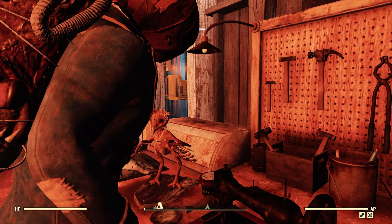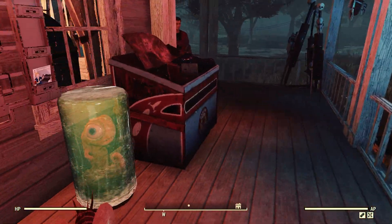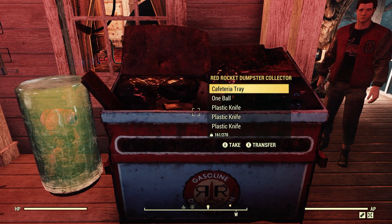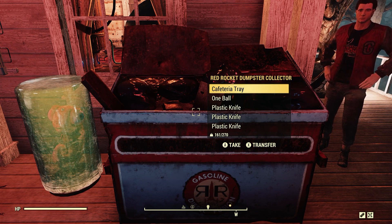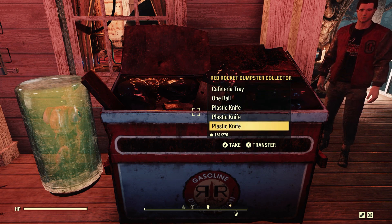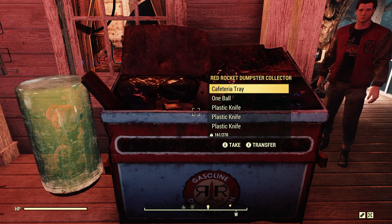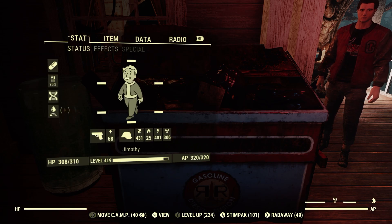Another thing you can also do — recently, within the last couple of months — there's a new camp resource called the Red Rocket Dumpster Collector. It will collect junk, and when you scrap it, it gives you plastic. I don't think it's in the atomic shop at the moment, but it is a great way where you have a camp resource — you collect this stuff, scrap it, and that is definitely a way to do it as well.